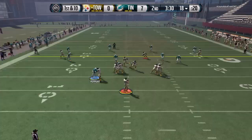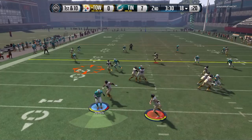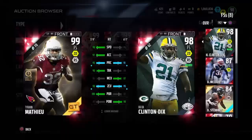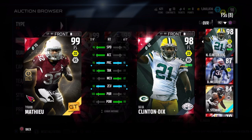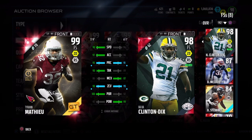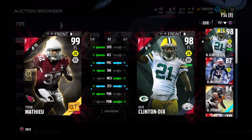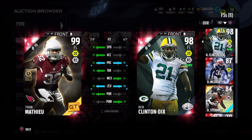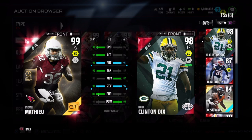I absolutely recommend trying out Clinton Portis if you need a good run stopper. As for my final thoughts — is he worth 170,000 coins? I feel like maybe he's worth 150, but 170 isn't that far off. The weekend is coming up so his price might drop to around 150, 140, or even lower, so this weekend might be the best time to pick him up. I do think he's a top five safety — I know top talent when I see it, and he's always stopping big-time running backs and receivers on a consistent basis.